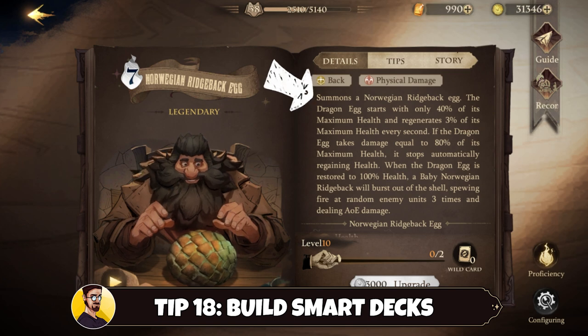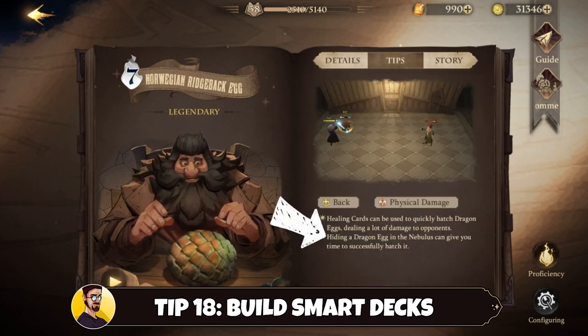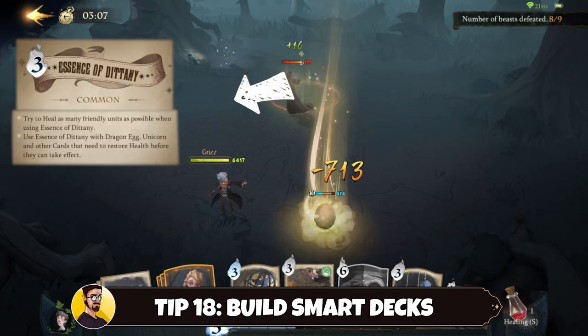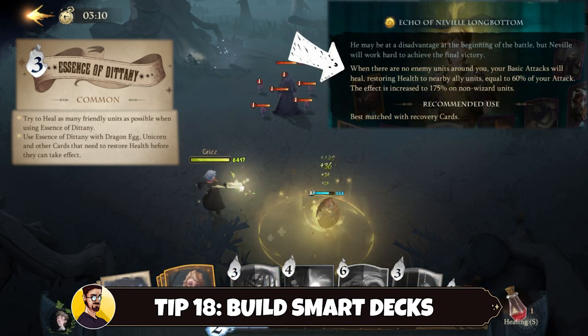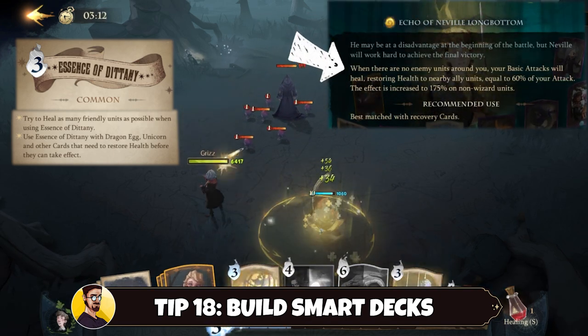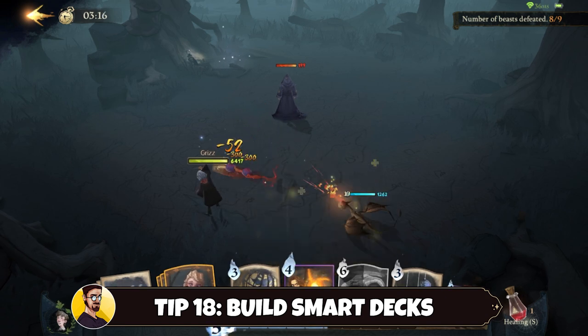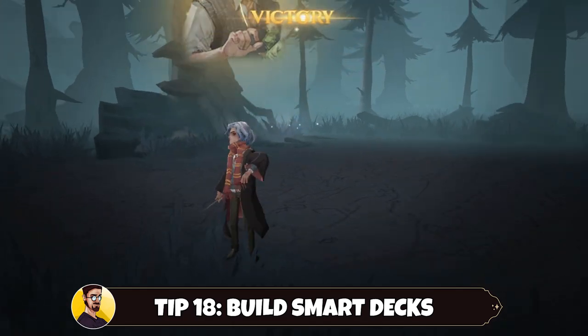If we look at the legendary card the Norwegian Ridgeback Egg, for example, we see that it needs to be healed before it hatches and deals great damage to enemies. Even in its tip section, it already explains that it is smart to hide the egg in fog with Nebulous so the enemy can't see it and won't damage it while it's healing. On top of that, you could use the Essence of Dittany to make it hatch even faster, and Neville Longbottom as echo will allow you to heal your Ridgeback Egg. Know your cards, know good combinations, and you will have a good basic understanding of the competitive side of the game.